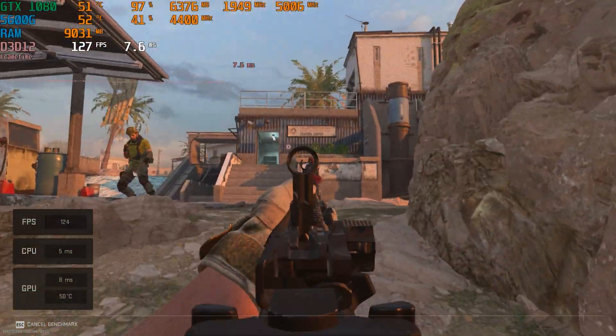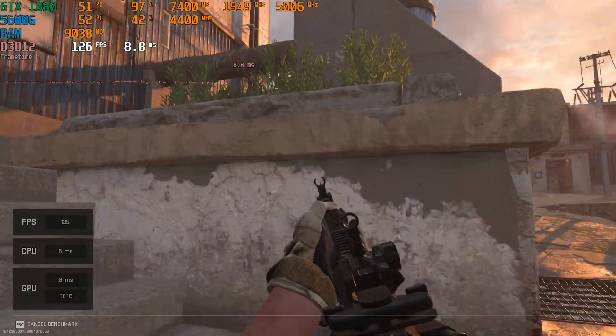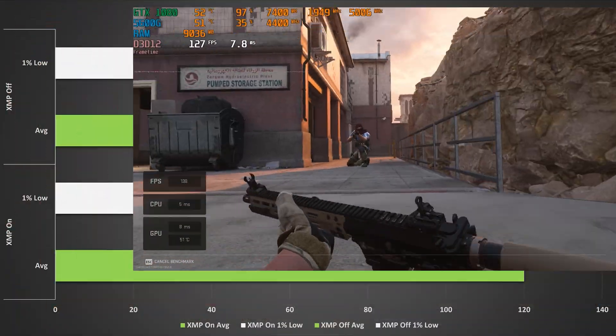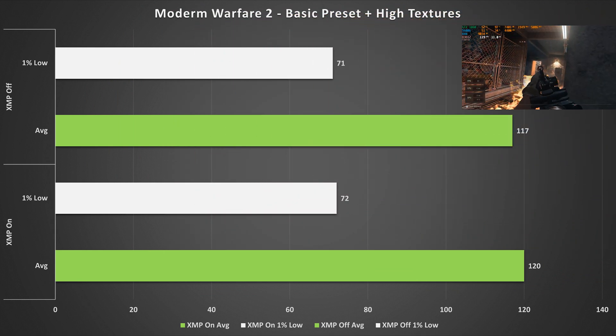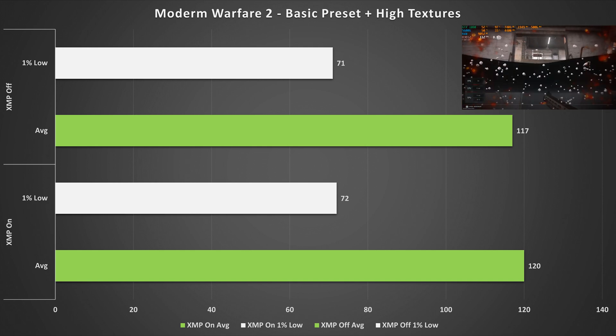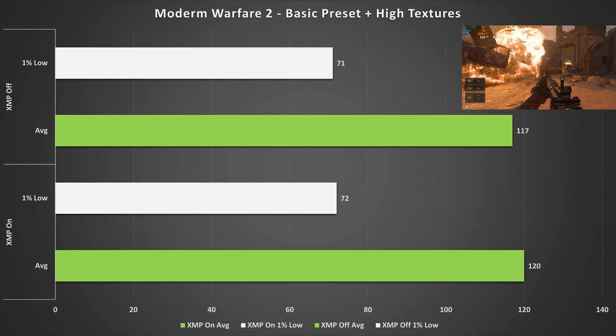Last game up is Call of Duty Modern Warfare 2, set to the basic preset with high textures, as the 8 gigabytes of VRAM is more than enough for that. Yet again we see a very minor fps increase with XMP enabled for both the one percent low and the average. Modern Warfare 2 is another game that doesn't really care if you've got XMP enabled or disabled.